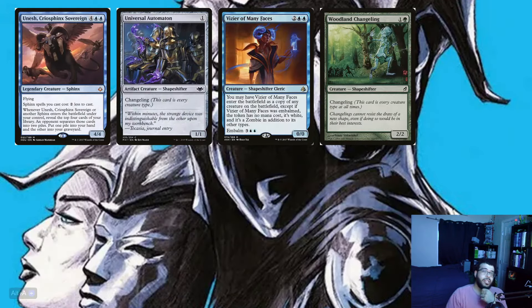And we finish up the creature section with Unesh, Criosphinx Sovereign, Universal Automaton, Vizier of Many Faces, and Windland Changeling — all good cards. You've got a lord with the Sphinx, two changelings, and a shapeshifter. That's all 31 creatures.